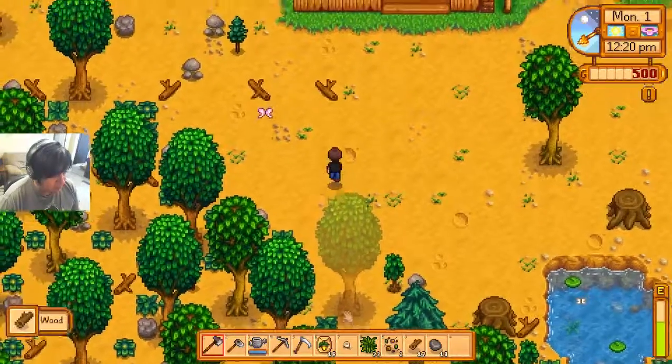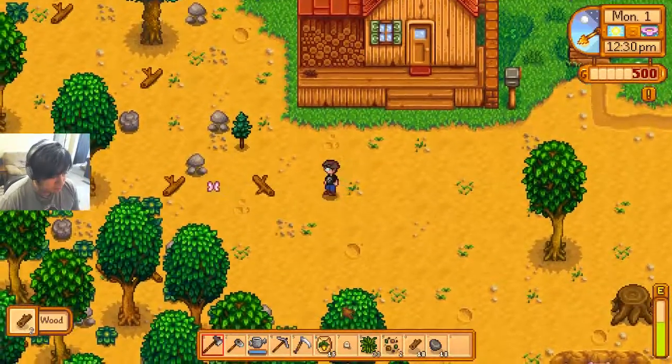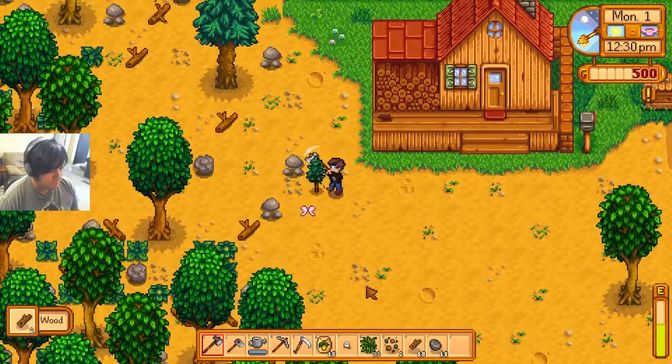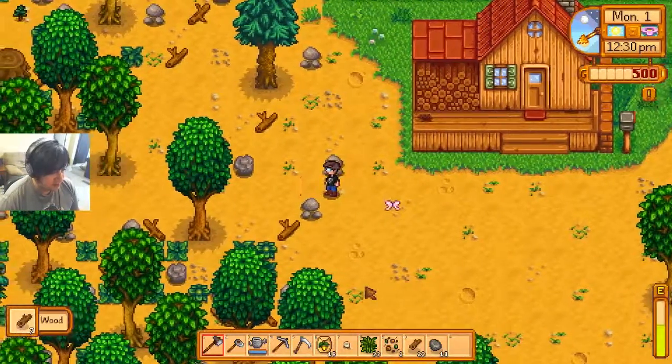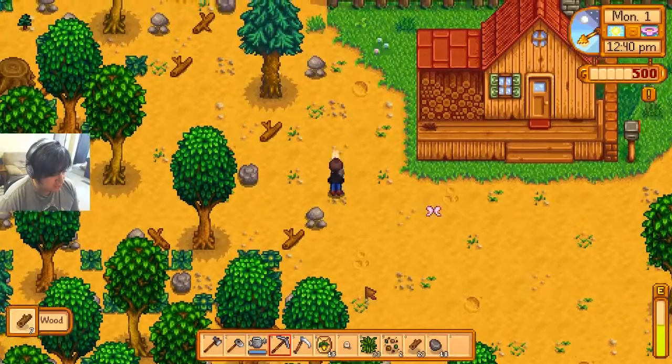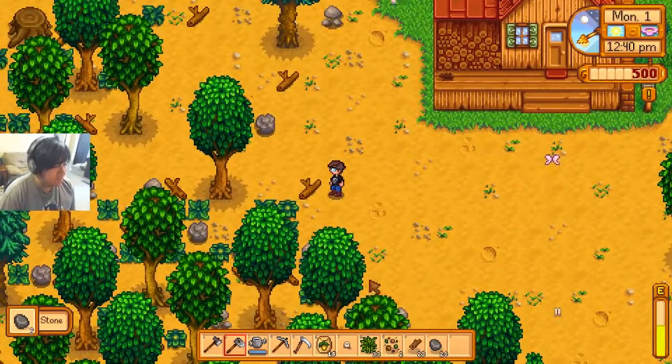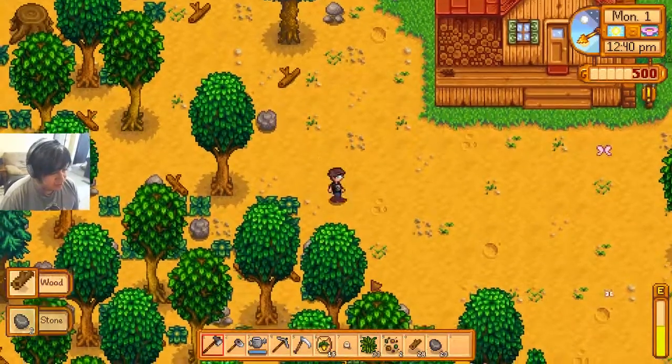What do we have here? We have some wood. Got wood! And here — now we're gonna have ourselves a little front yard with which we're just gonna plant stuff in.